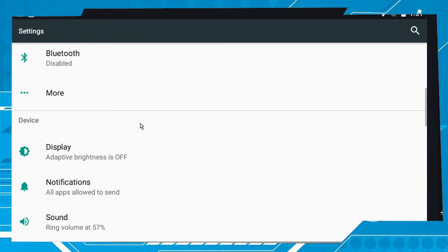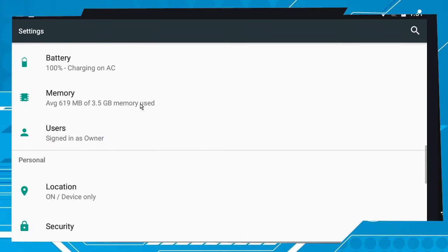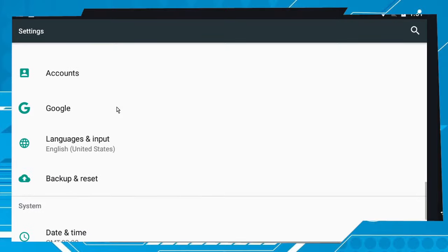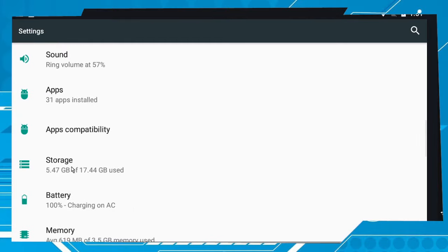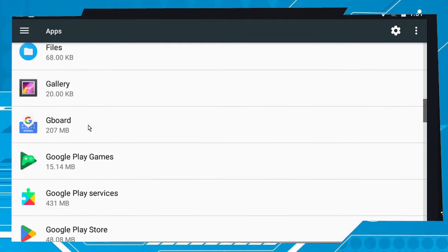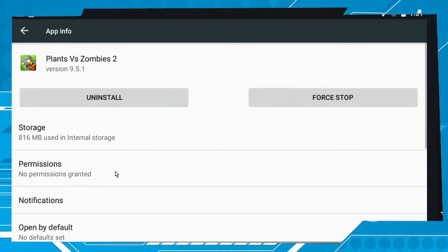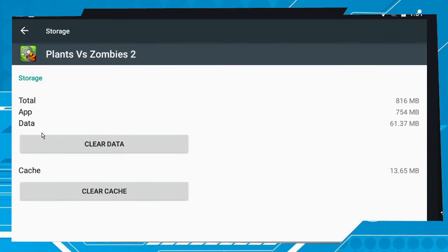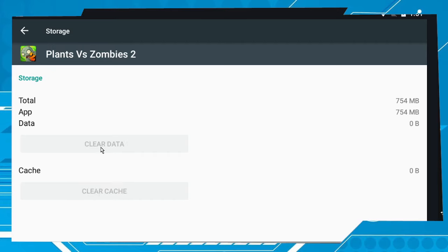If you are using iOS, go to the app — here it is. Click on Storage, then let's clear data and clear cache to start over.